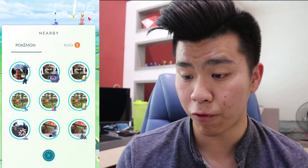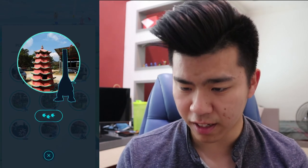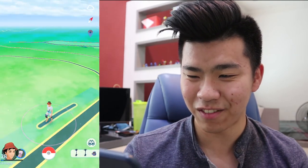Hey guys, most of you probably know already that the first Alolan form has been released, and that is none other than my favorite — Alolan Exeggutor! This goofy-looking, long-neck dragon-type Pokémon is out, and it seems like it's appearing everywhere. Right now we have one nearby — oh my god, his neck got cut off. This is the weirdest looking Pokémon I have seen.